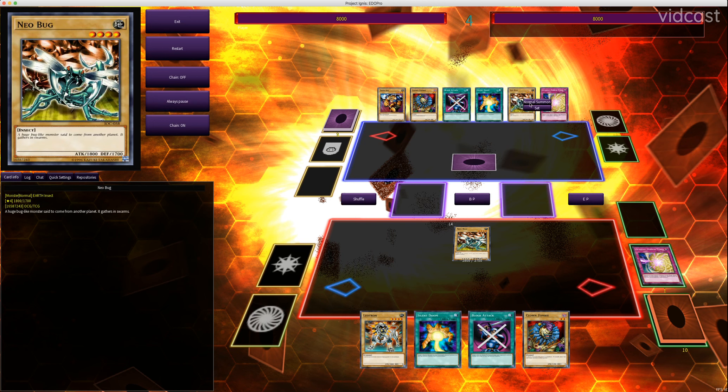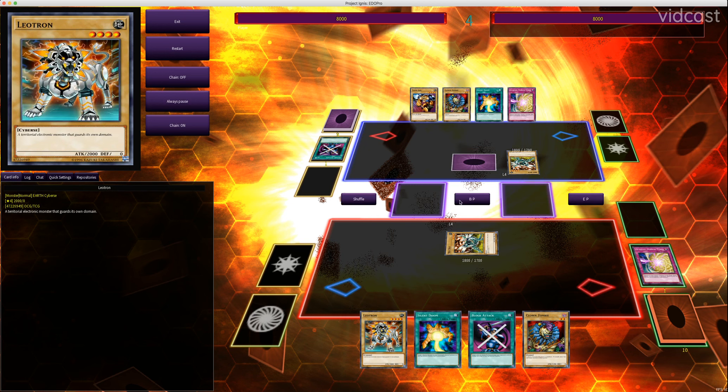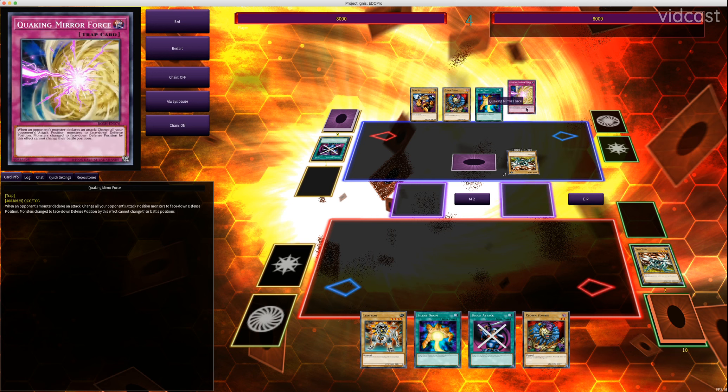So he's just going to summon Neobug, use Block Attack to force my Neobug to defense mode, and then destroy it. He didn't deal any damage because mine was in defense, but this way he keeps his Neobug on the field — whereas otherwise they would have crashed and both gone to the graveyard.